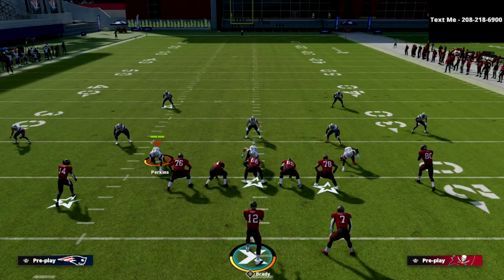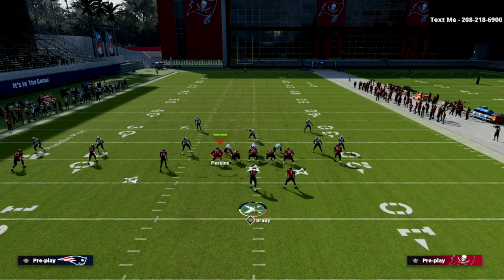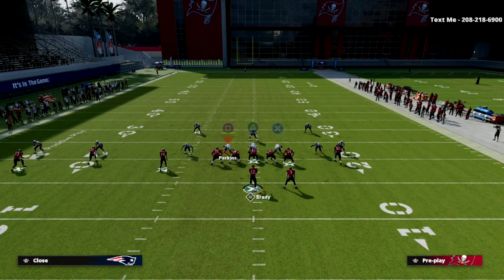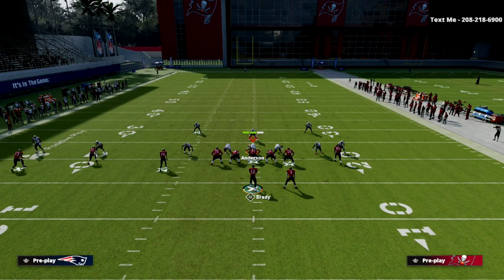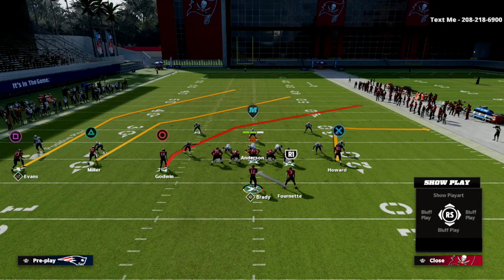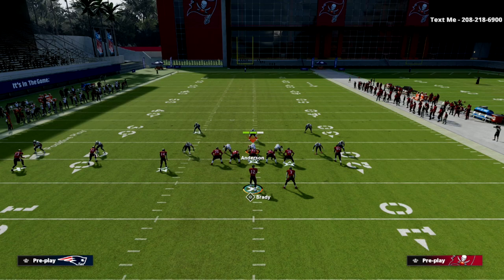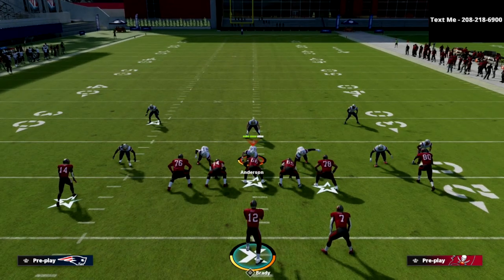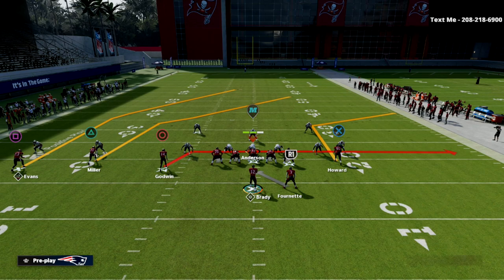What you want to do is you want to have your trips set to the wide side of the field. As you can see right here, my three wide receivers are to the wide side of the field. I'm going to go to the Mike Blitz 3, kind of a meta cover three Mabel — you've seen this a lot if you play online. The setup is simple: put the tight end on a corner route. If you don't have Hot Route Master, you can leave him on that out route, but I like to put him on a corner route. Then drag the circle receiver, or put him on a dig — like a little five-yard in. And then we're going to streak Scotty Miller.